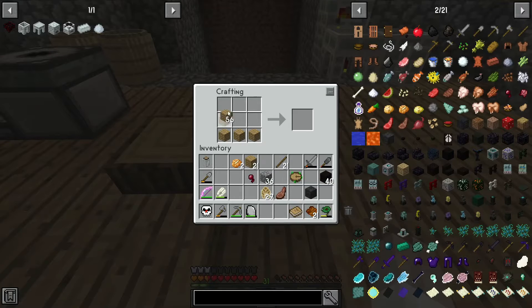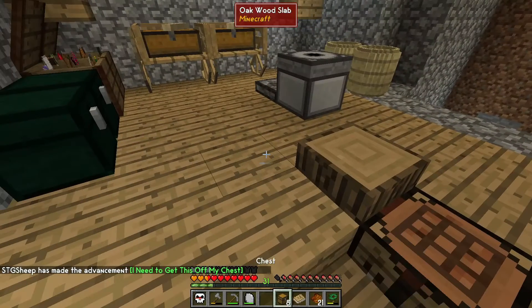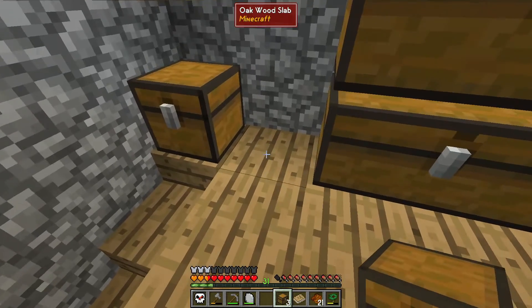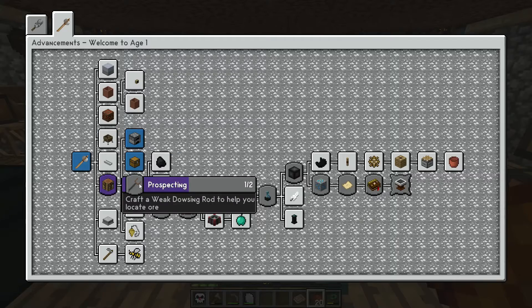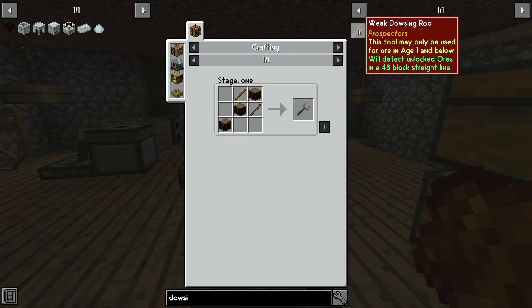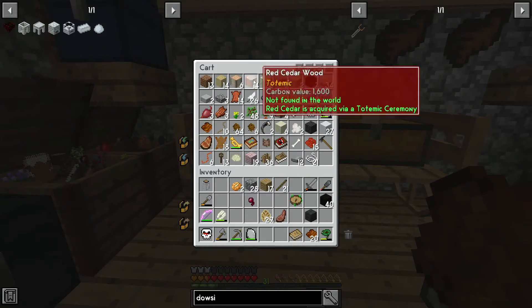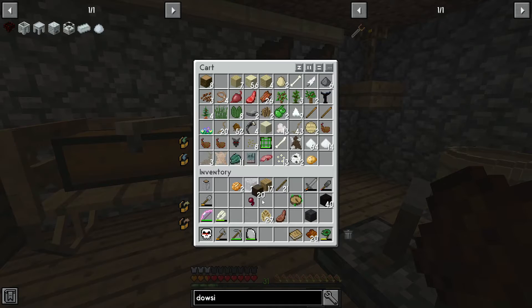Now that we have the age unlocked, we're going to make a ton of chests. I'm sick of the limited storage capacity we have. A couple of double chests and we should be good to go for a while on storage. Next I want to get into crafting a dowsing rod — so dowsing rod is going to be logs and sticks. I have logs over here; I'll just use some of this dark oak.